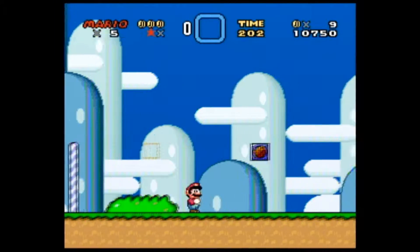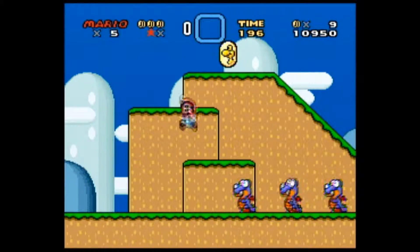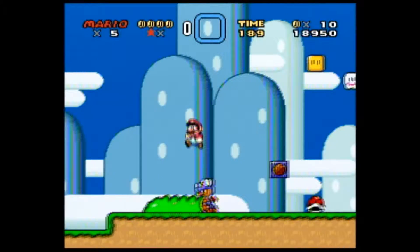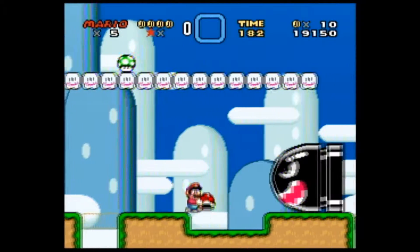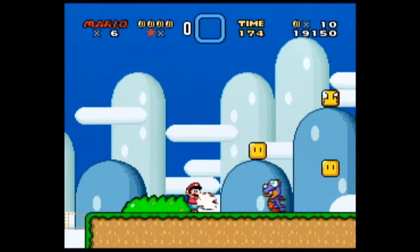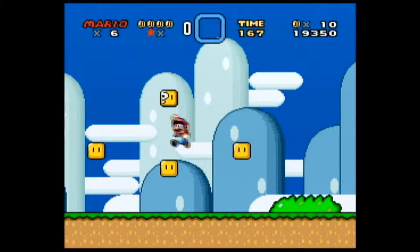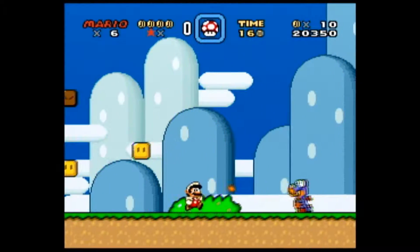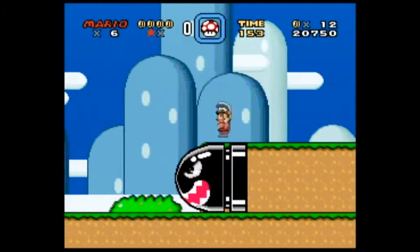It's like a Luigi-sized pull-up bar. More like Waluigi's. Oh, I want it! Eat shell, dinosaur! Actually... I wonder if he is a dinosaur, cause Yoshi's a dinosaur. So maybe he's not a dinosaur. Bonk.